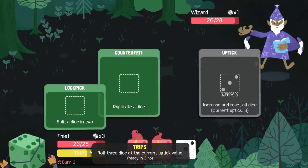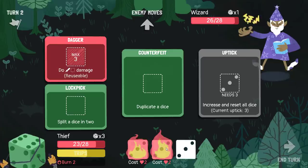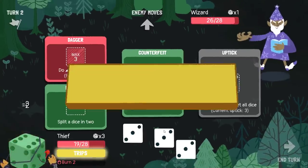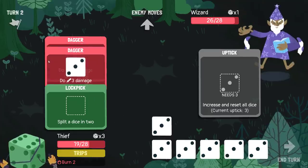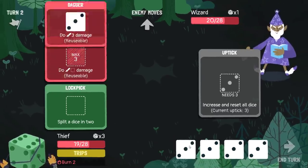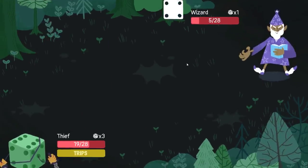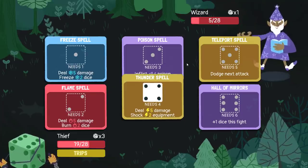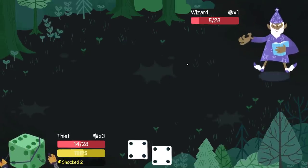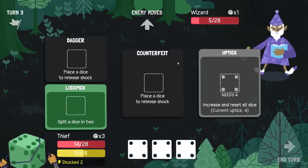Enemy gets to burn some of my dice as well — that's actually kind of frustrating. Can I try to trip this turn? I can if I move both of those. Beautiful, and hopefully the enemy deals some more damage to me this turn. Great, that Thunder Spell is going to be great. Gets us closer to our next trip, and then we only have one more fight against an enemy.